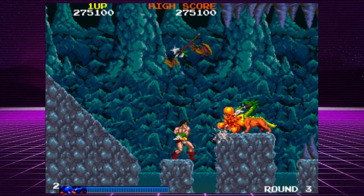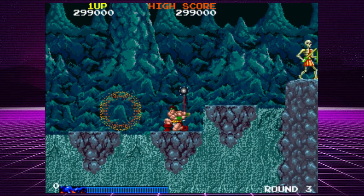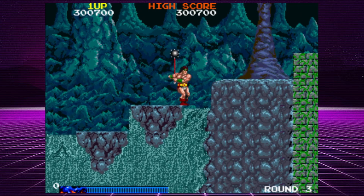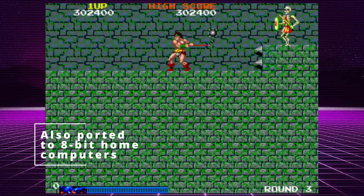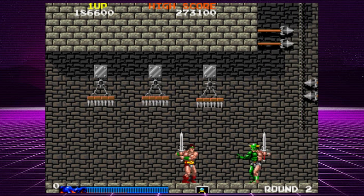Rastan never received a proper home console port except for its inclusion in the Taito Legends compilation released on Xbox and PS2. Yes, it was released for the Sega Master System, but that game is garbage. Rastan on Taito Legends costs $23 on PS2 and $12 on Xbox, both complete in box.